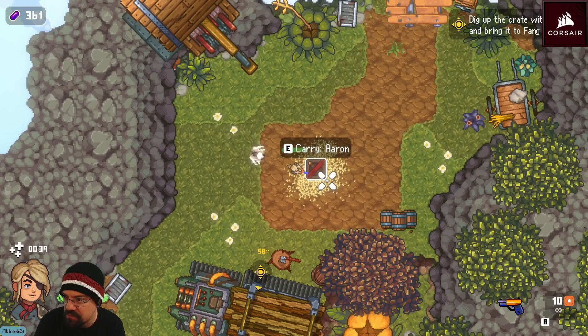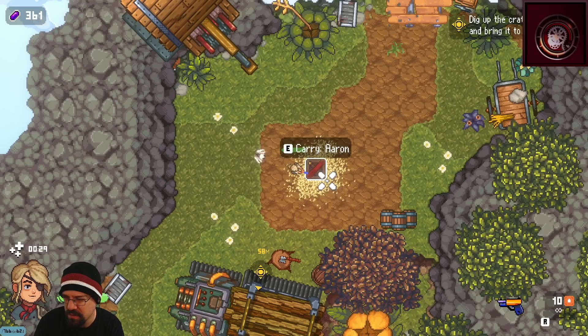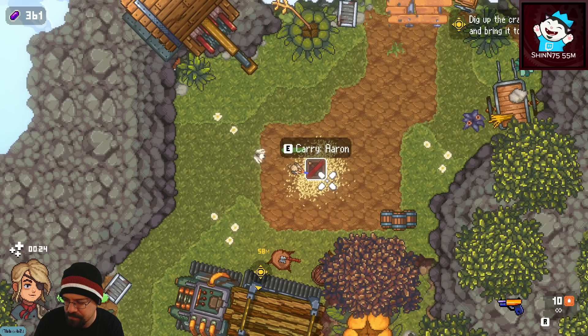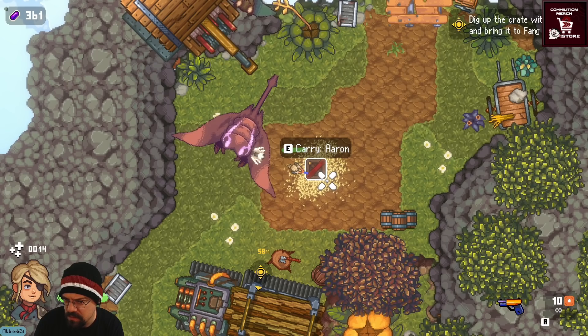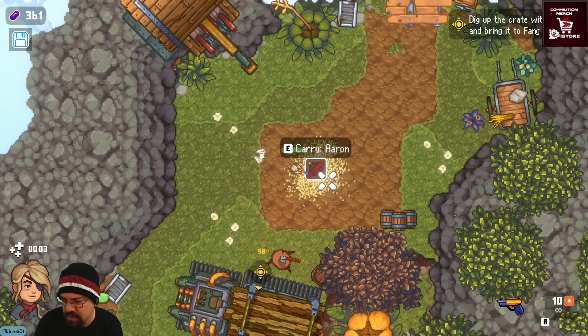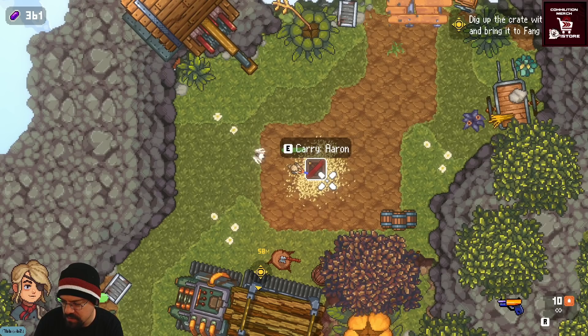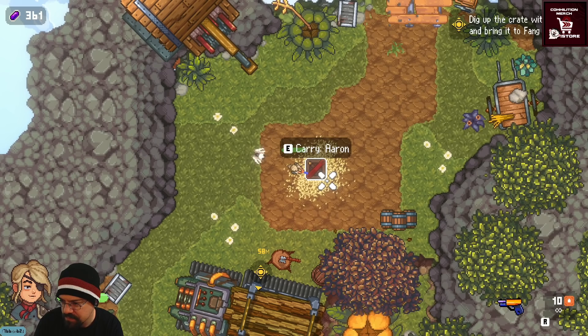Chat member Astro says: 'I love your stream but I respectfully have to disagree — it is never okay under any circumstances to drink hot dog water. It'll hurt people badly.' Streamer responds: 'Astro, I have some good news for you. My position on drinking hot dog water has and never will be to ingest it in any way, shape, or form via any orifice. I think we're actually in agreement — I apologize for whoever relayed that false accusation about my character.'